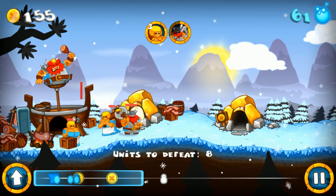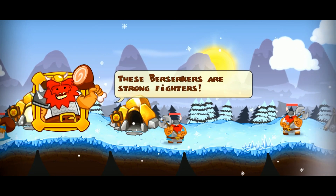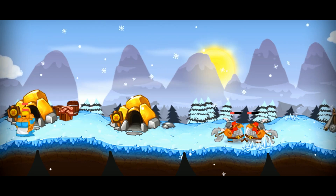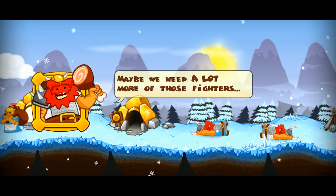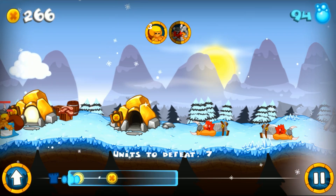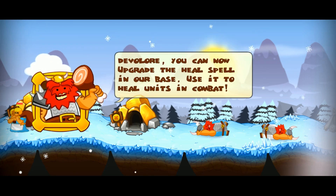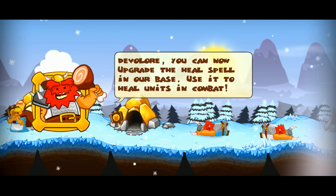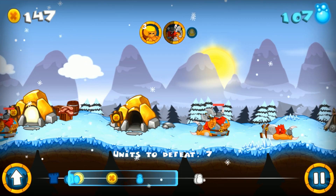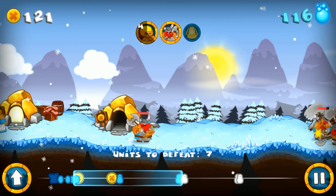Upgrade completed — I've now created a berserker. I'm curious why none of them are going into the other mine there. These berserkers are strong fighters. It was a double knockout — let's keep buying them. Gold is for buying units, mana is for using spells. We should use spells to help the troops in battle. You can now upgrade the heal spell in our base to heal units in combat — let's grab that because that sounds good. I'm gonna keep buying miners too.